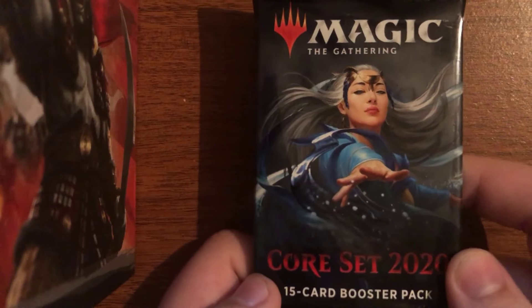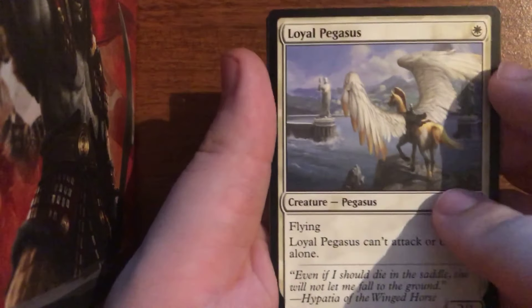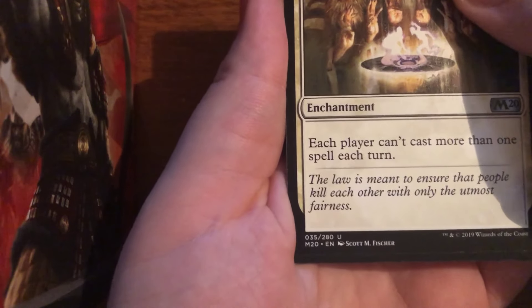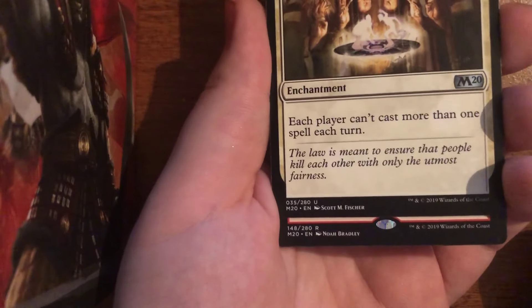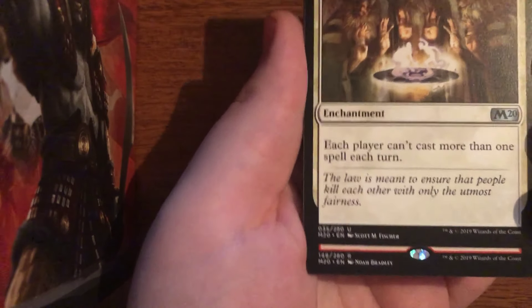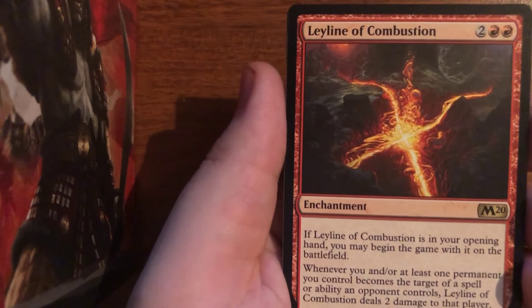This means we are on the last pack. We do have Mu Yanling here on this pack art, and we've already opened her up in this pack opening. First uncommon is Loyal Pegasus, Might of the Masses, Rule of Law, and we'll slow roll the last one. It is a red rare with no loyalty or power or toughness, so my guess is going to be the Double Reverberate — I think it's four mana and you copy two spells. Leyline of Combustion — sure, that works too.